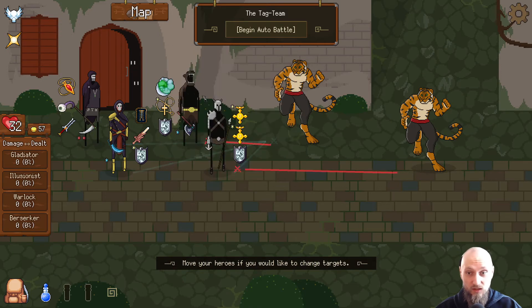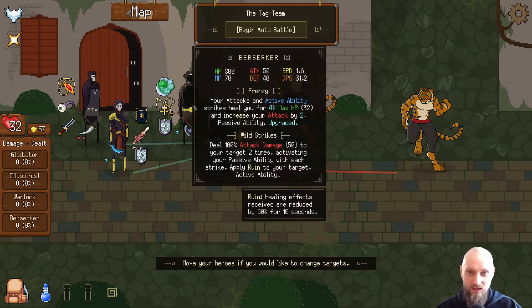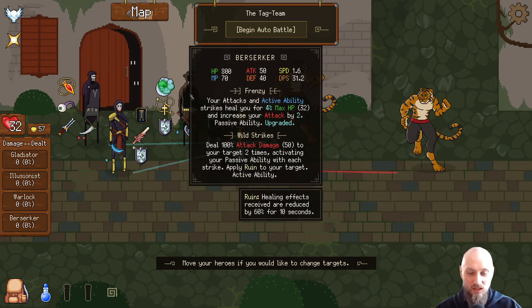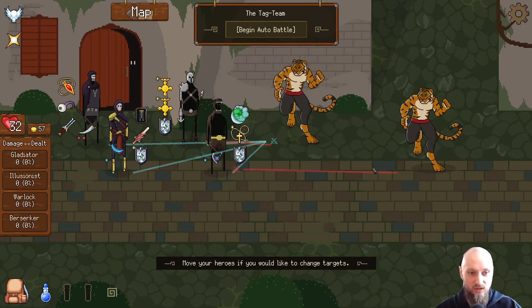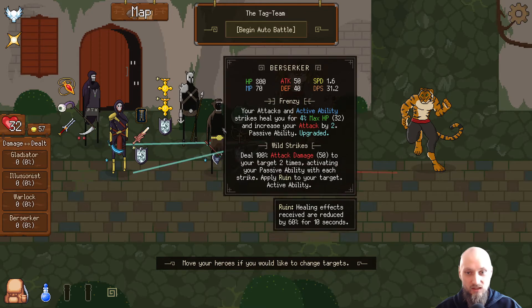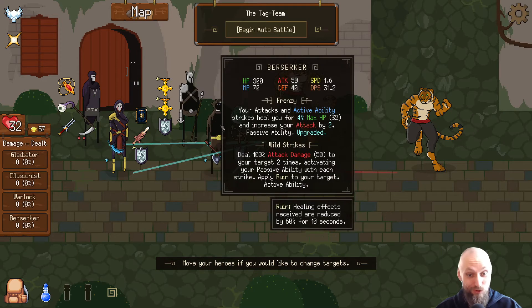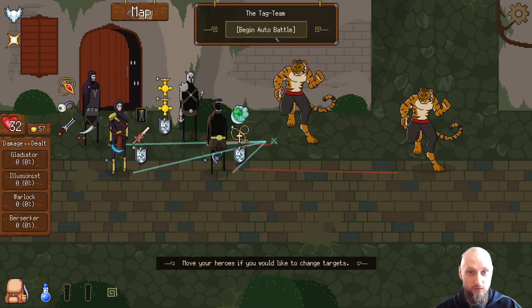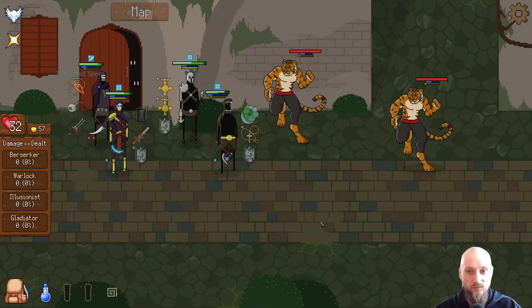We are attacking this guy, and overall the gladiator is gonna take the most damage because he's the better tank. Actually, maybe not — this guy is just gonna get a lot of health. I'm gonna switch them around. I feel like the Berserker might be the better tank so he can withstand this attack more. The only thing setting them apart is the gladiator got more health and five more defense, but the Berserker is gonna get his health back by attacking, along with the Warlock's healing.